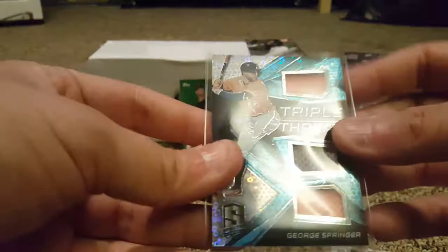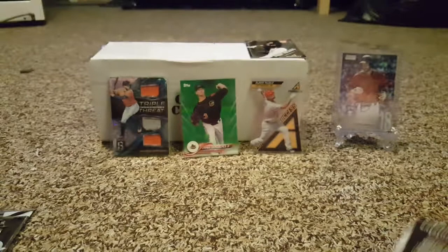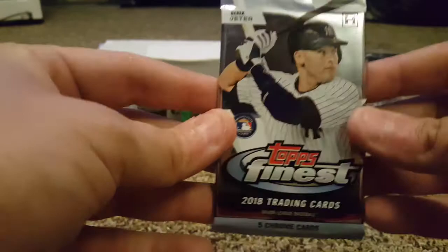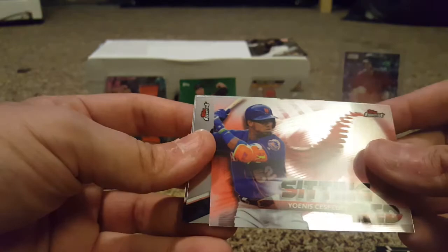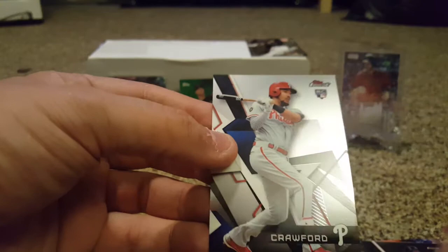I knew baseball would have less hits because baseball in theory always gives you fewer hits in a box, but that number 1 of 99 is excellent. Okay, so here is the last pack — Topps Finest was the featured item. Cross your fingers for some auto mojo — let's hope. We got Jacob DeGrom, Miguel Cabrera, Yoenis Cespedes, DD Gregorius, and JP Crawford. That will do it for the baseball card crate.